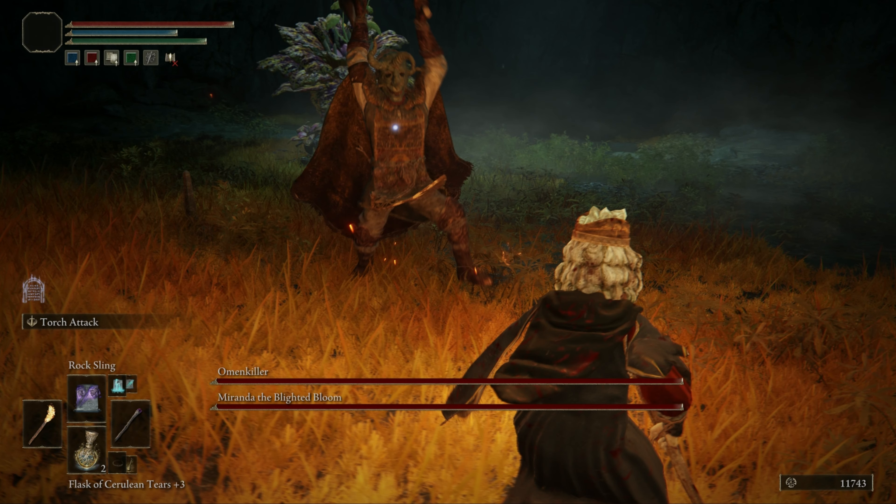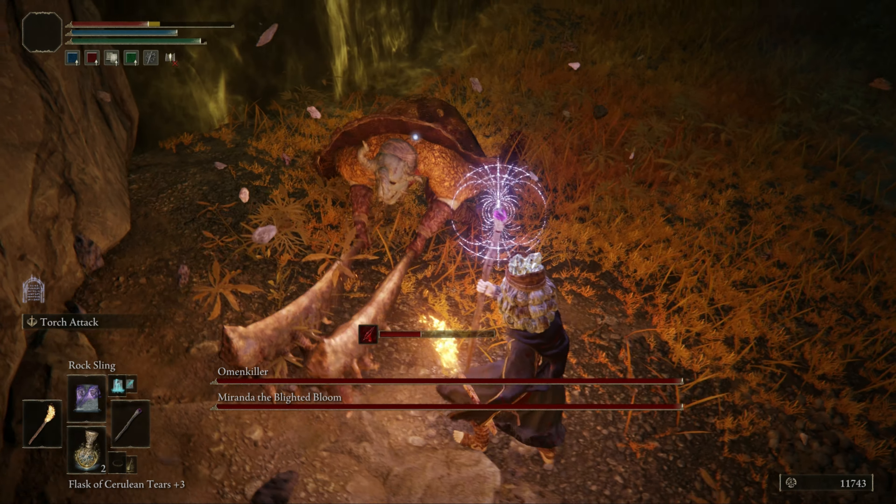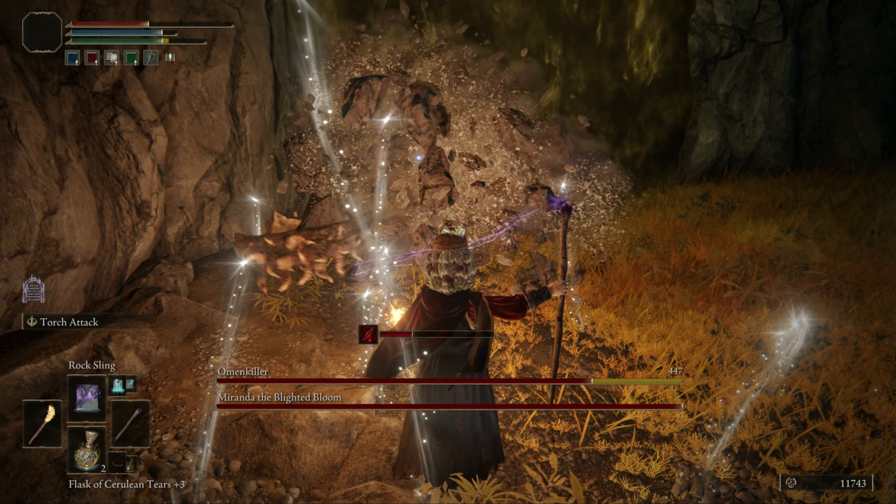We start with the Omen Killer. He uses a 3-hit combo — he will jump attack 3 times in a row, so keep dodging until he finishes. The major strategy here is to deal with the Omen Killer first.